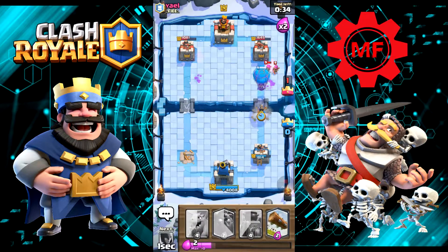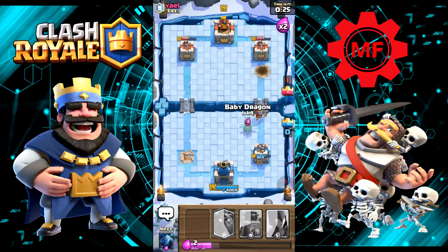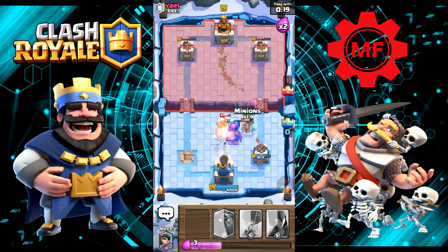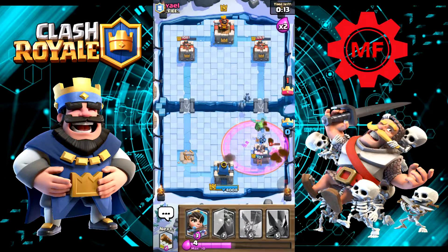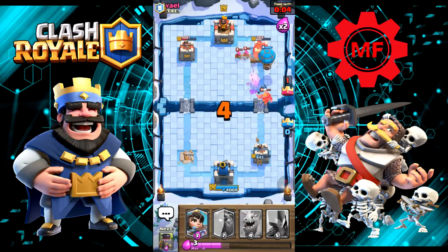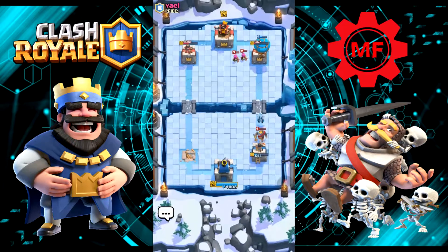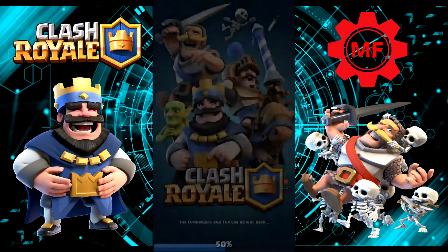Princess. Let's just log all that back. Throw in Baby Dragon, Furnace. He's putting in the Miner — this is really bad. Balloon, Log. Come on, get there Balloon. Damn, we were so close. That Balloon would have gotten one more shot off. Good game. So that is our first loss.